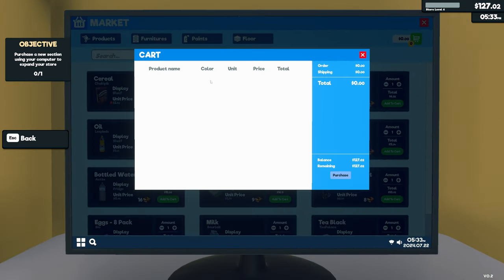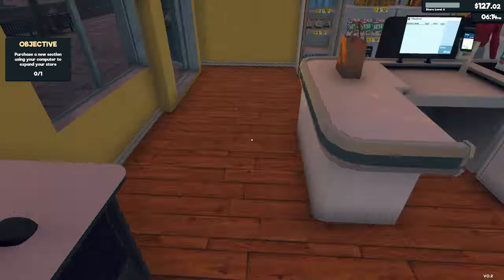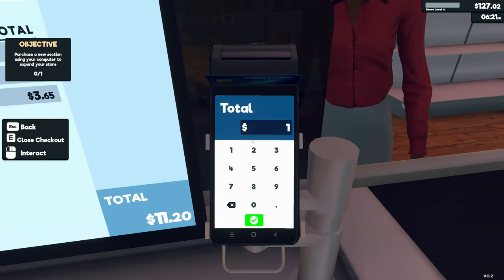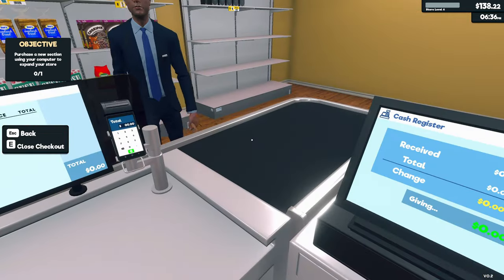There are only four refrigerated products we currently have access to. The next objective is to purchase a new section using the computer to expand the store. We can also buy more lights. These storage racks are probably for the storeroom, but maybe we can set one up in the corner just to keep things tidier until we unlock proper storage.